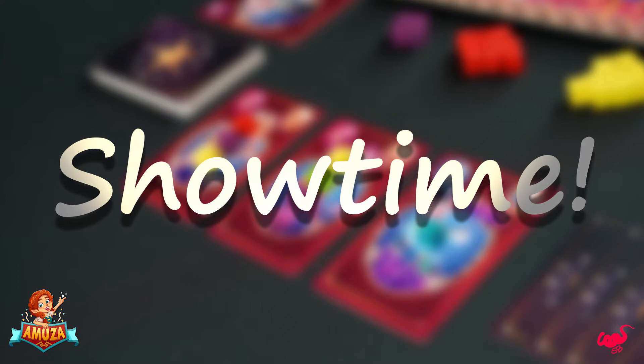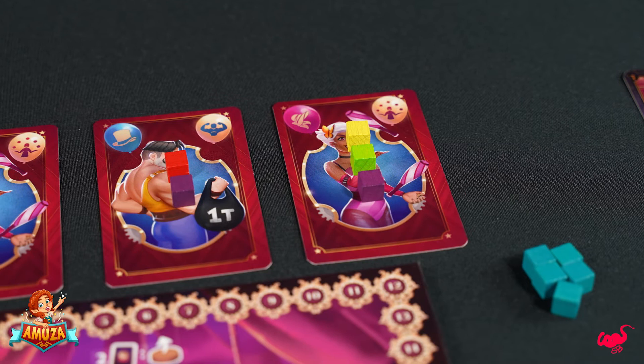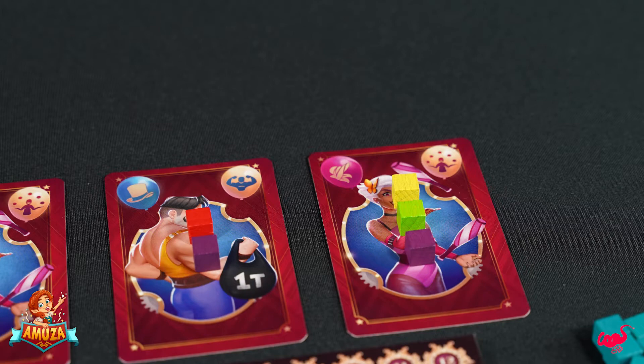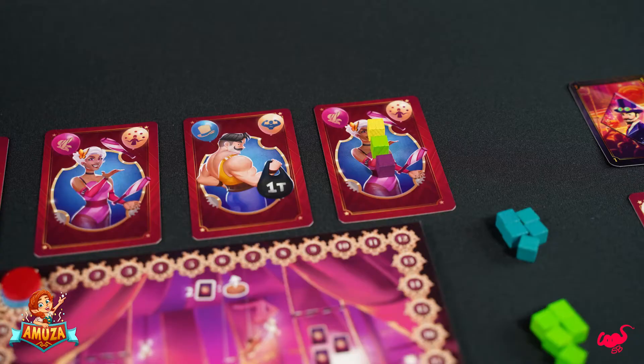The last step of your turn is the showtime step. Choose one performer and all its upgrade cubes and add it to the rightmost position in the arena. For each cube your performer has in common with the previous performer, you score one victory point. For every different cube you score two victory points. Remove all the upgrade cubes from the previous performer and return them to the supply.